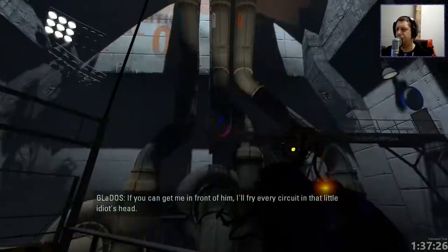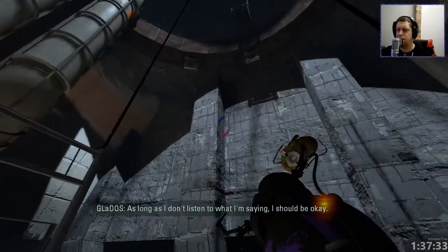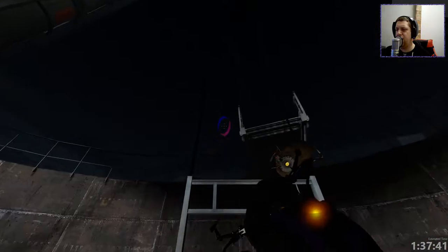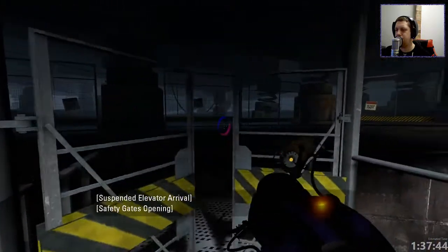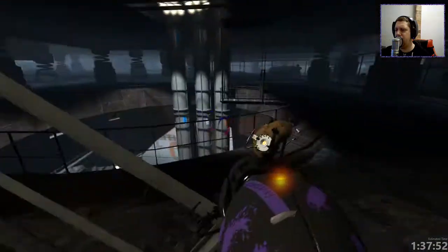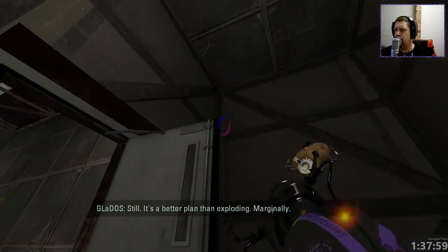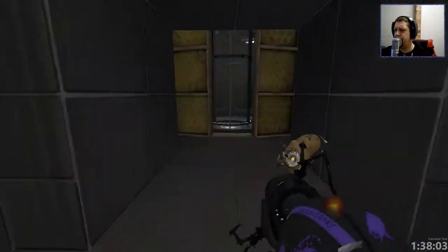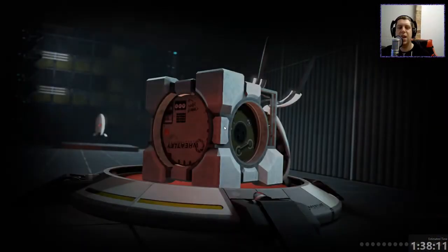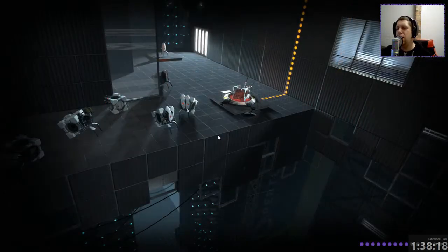Let's go onwards and upwards. In-game dialogue: 'If you can get me in front of him, I'll fry every circuit in that little idiot's head. As long as I don't listen to what I'm saying, I should be okay. Probably.' I'll be honest — didn't sound good. So yeah, this is like the end of the spheres. It's got black trim around it — the only reason I don't have a black trim around it. And hey, we're back to the new facility. Huzzah! Fantastic. Cue Wheatley Laboratories.